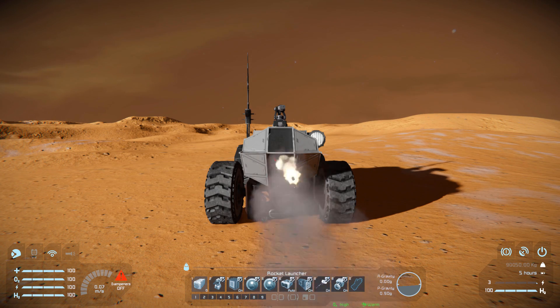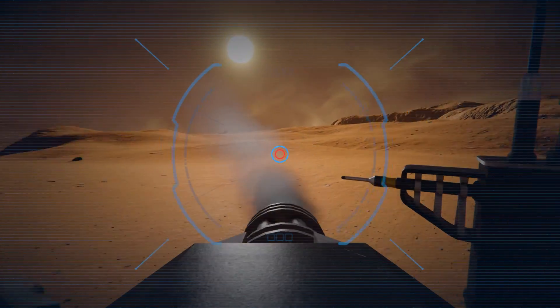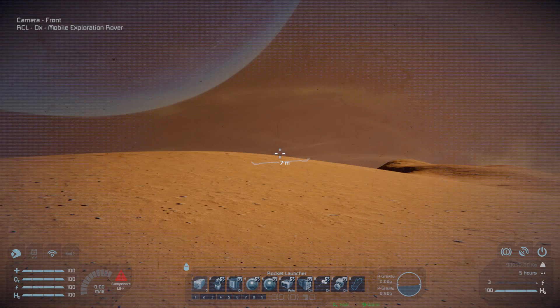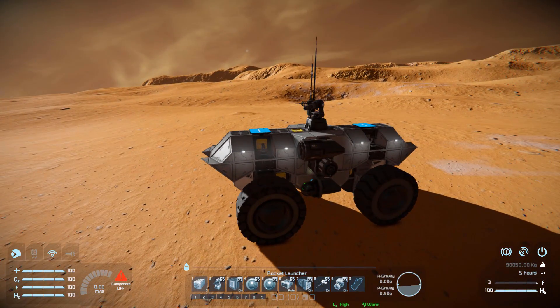As for our cockpit setup: number one fires our rocket launcher, going safely through that window block. Number two is manual control for our top gatling guns. Number three turns off all turrets around the ship in case you don't want to blow up something you want to salvage. Numbers four and five are for our front and rear cameras. Number six toggles our battery to auto or recharge. Seven for our hydrogen engine on and off. Eight for our antenna on and off. And number nine is for our ore detector, which is sitting on the side next to our spotlight.